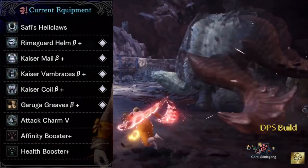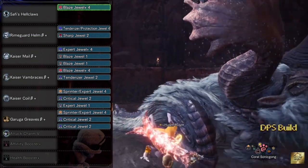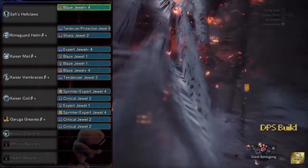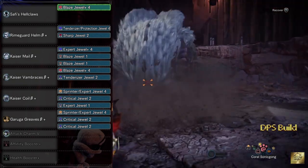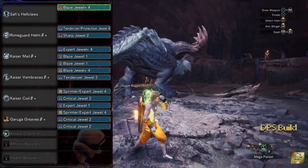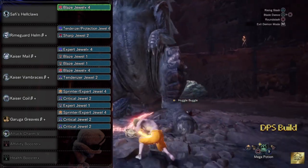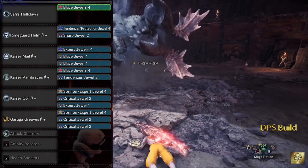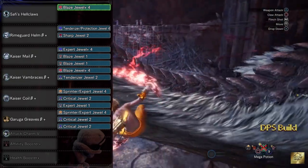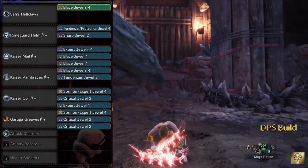As for jewels, I'm using 2 Blaze level 4 and 2 Blaze level 1 to bring fire attack up to level 6. 1 tenderizer protection jewel level 4 and 1 tenderizer level 2 to have divine blessing level 3 — the only defensive skill for this build — and weakness exploit level 3. 1 sharp jewel 2 for protective polish to keep good sharpness on the weapon for up to 90 seconds. 1 expert level 4 and 1 expert level 1 jewel to make critical eye all the way to level 7. 3 critical jewel level 2 to have critical boost to level 3. And 2 sprinter expert jewel to get critical eye to its highest level and marathon runner to level 2.